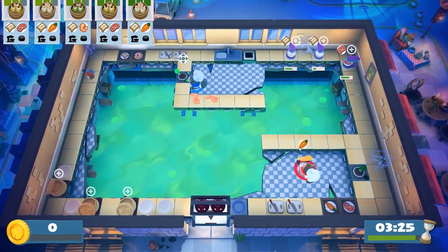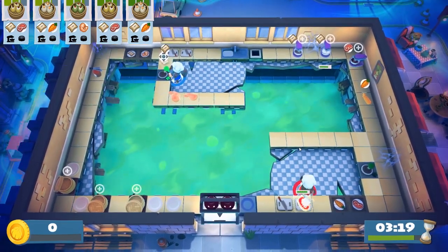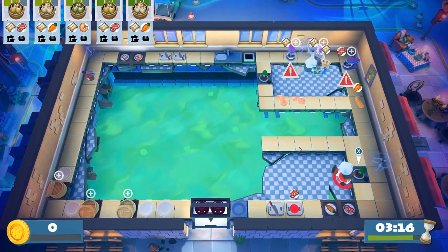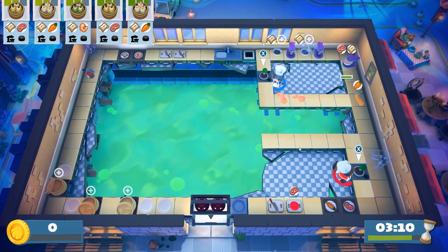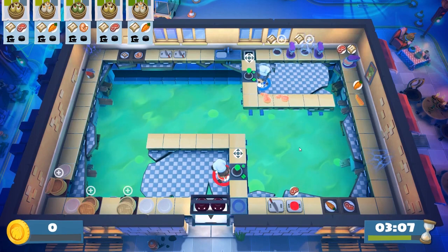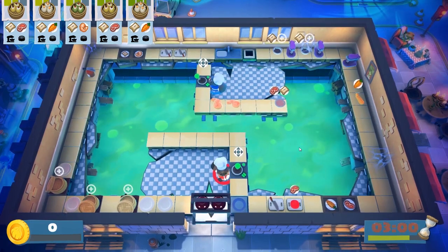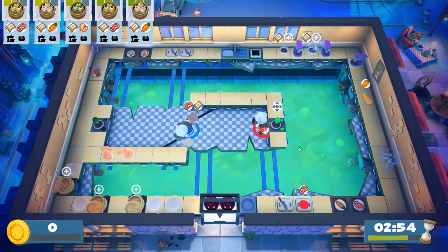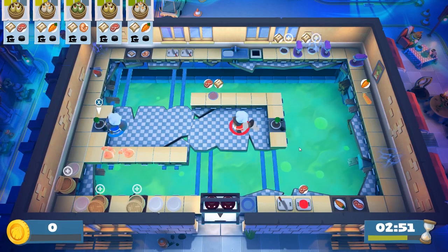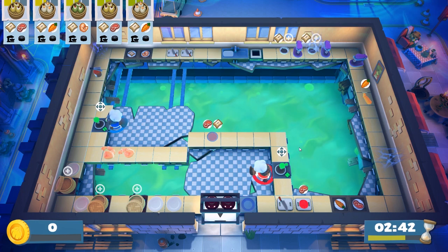Throw me the shrimp. Okay, I have some shrimp here — to the board. How am I going to get to the poles? You can't. How will I get there? You have to drive them down to my corner so I can pick them up. We have to meet like this. Oh I see! This one is done. This is a hard level. Go up with the platform — not only me!